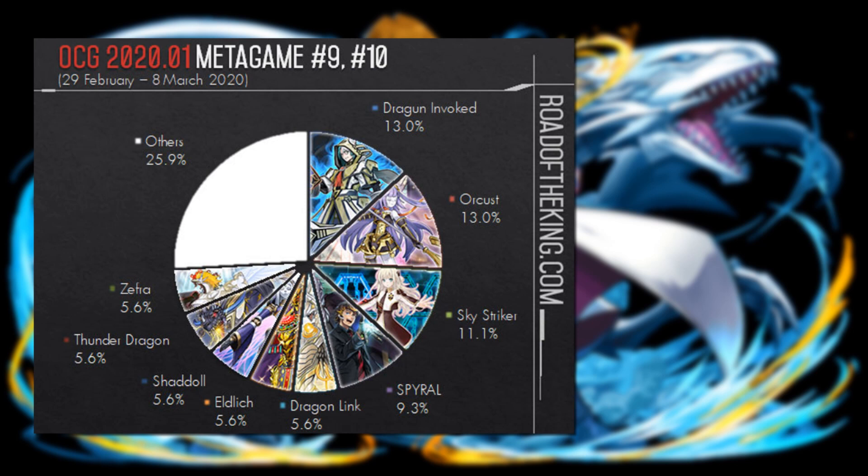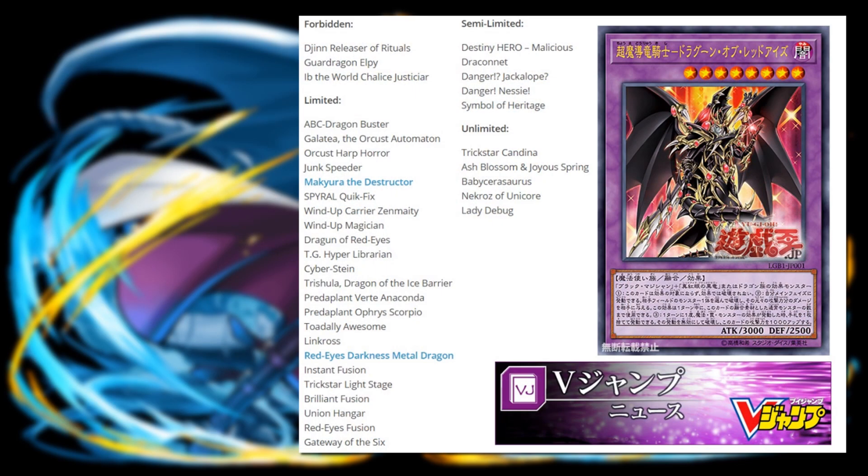Now with the ban list, revealed about two weeks ago, Konami OCG hit a couple of big cards. Chim was finally hit, LP as well to hit Dragon Link. IP, the level 5 synchro, was hit, and they also hit Orcust with Galatea going to one, same for Harp Horror. That's one of the big differences from the TCG format — they still have one Harp Horror, along with Girsu, Armageddon Knight, and Dragon Buster at two. Also notably, Spiral Quick Fix was put back to one, a significant hit for Spirals.